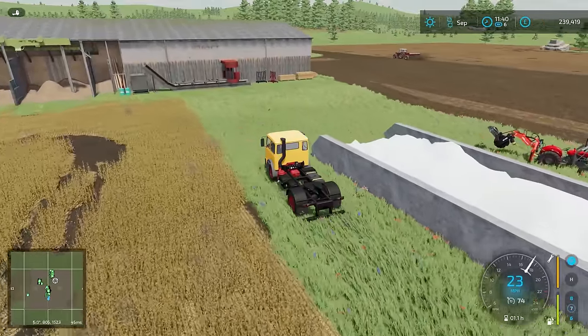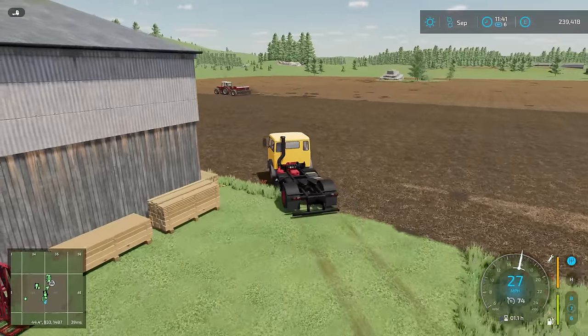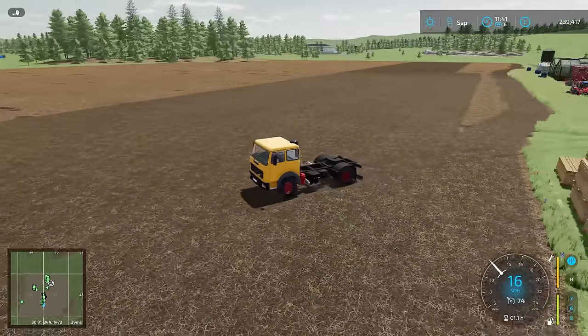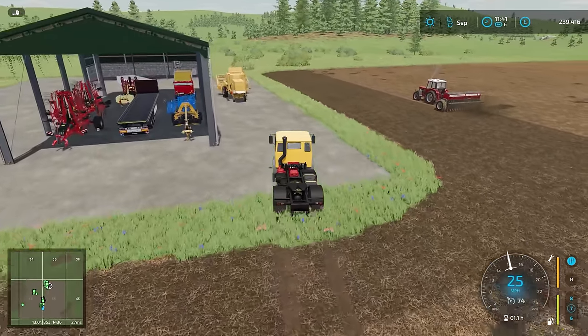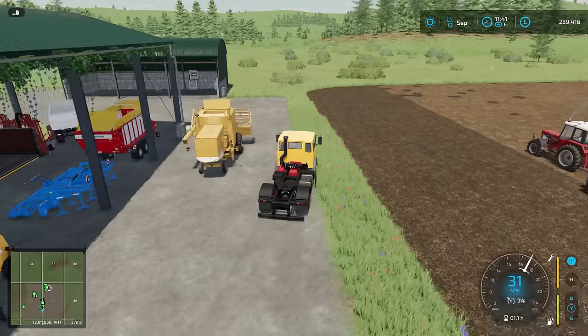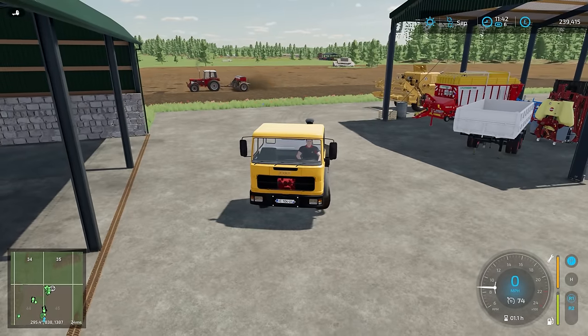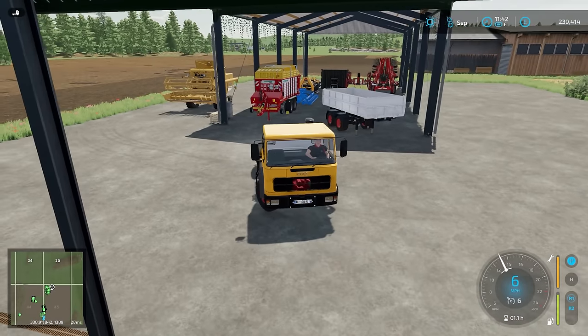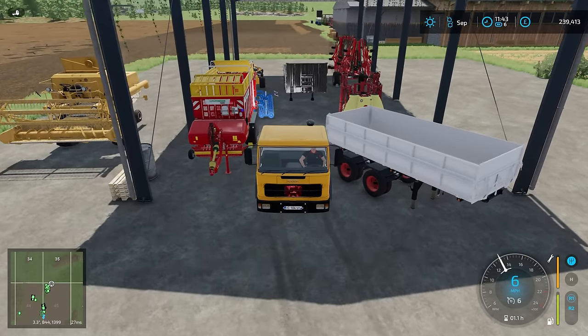We'll also do the planks, so we need to go and get the flatbed trailer. Actually, we'll pick up the flowers second — we'll do the planks first. The important thing is that the drill just keeps going. Unless it discovers a stump, there is not really anything to stop it, except running out of seed or fertiliser — but it shouldn't be close to that yet.